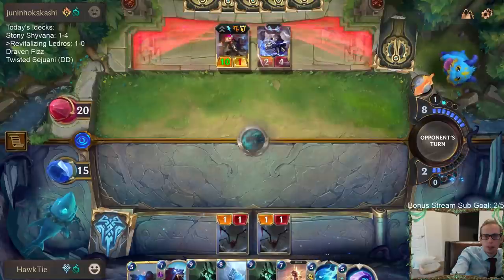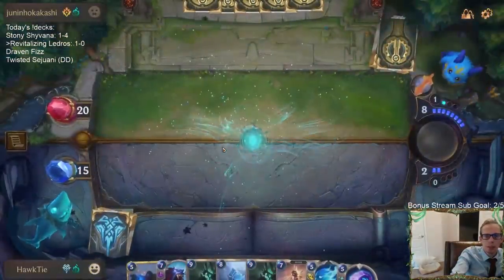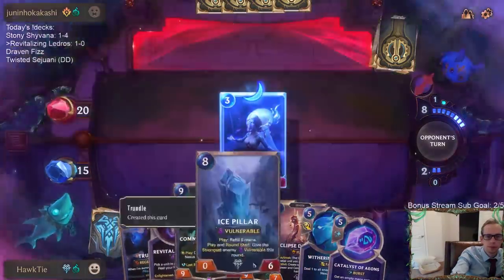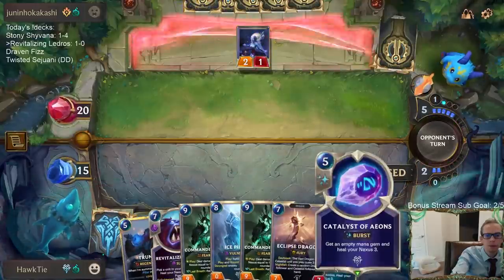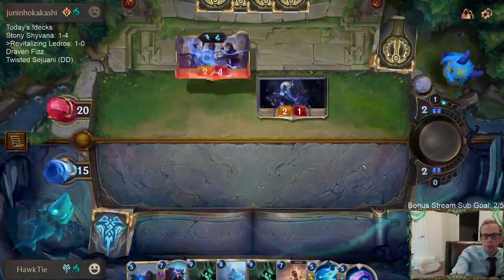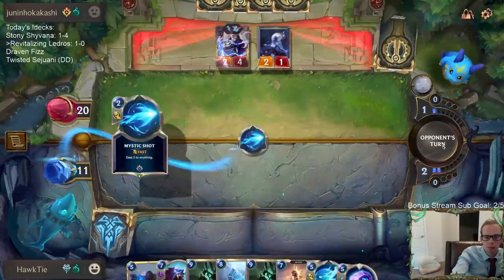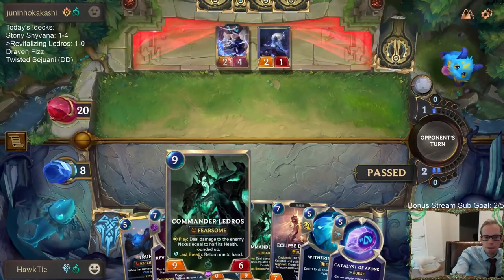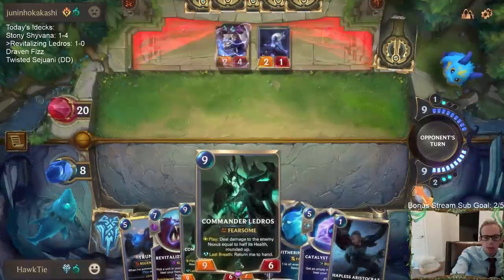Let's see if they have another Vi or Ezreal - hopefully not, especially a Vi, like maybe they have another 10-power Vi that could basically kill me, but I'm going to take that risk. It's not super likely. Another Ezreal - okay, but the Ice Pillar will target the Ezreal. I'm going to have 11 mana. Am I going Trundle, Ledros, Eclipse Dragon? Trundle is the one I can Catalyst of Aeons also. Next turn, of course, we're going to have Revitalizing Roar plus Commander Ledros.